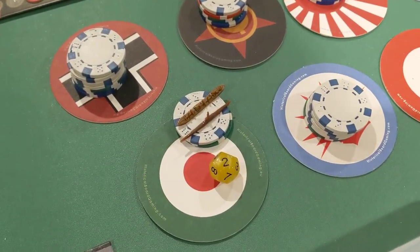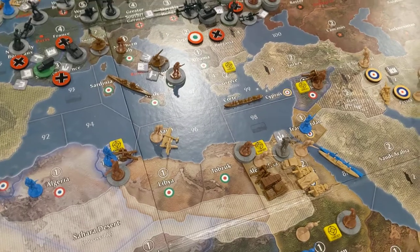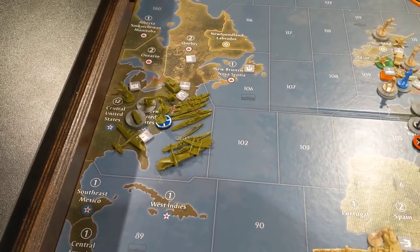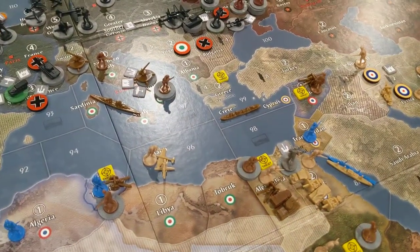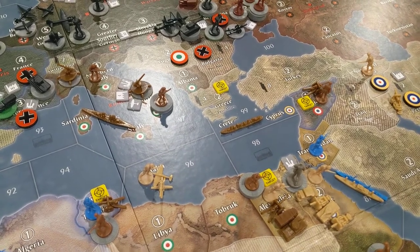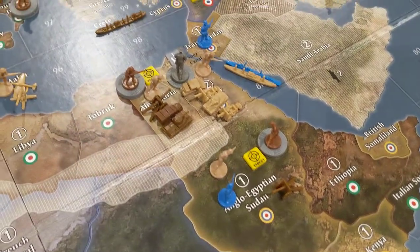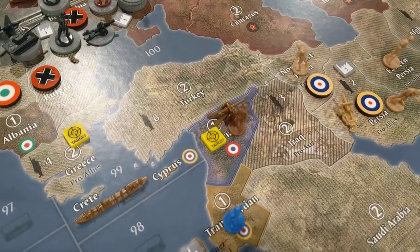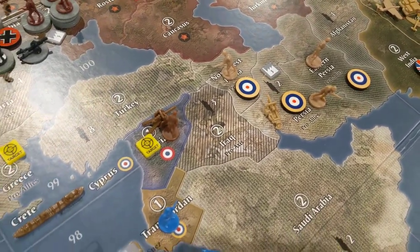Now let me show you my combat moves. This is going to be a super busy turn for Italy. I decided they would go for broke, given the factory there in Persia, the imminent entrance of the U.S. potentially coming into the Med, and also the threat of the British there. Italians decided they've got to go for it, so we're going to hit Greece, Syria, Alexandria, Tunisia, and Anglo-Egypt-Sudan.